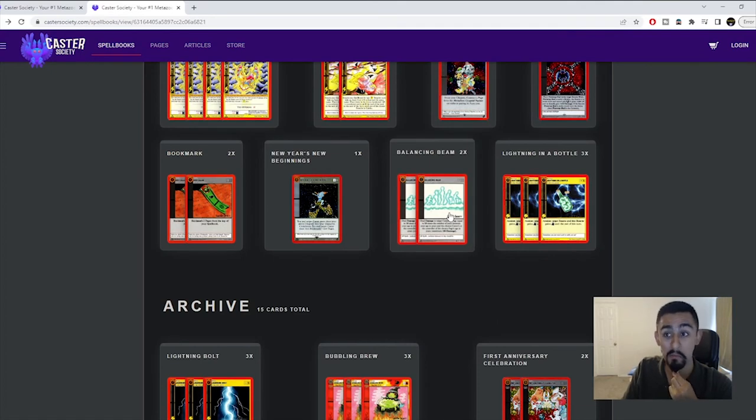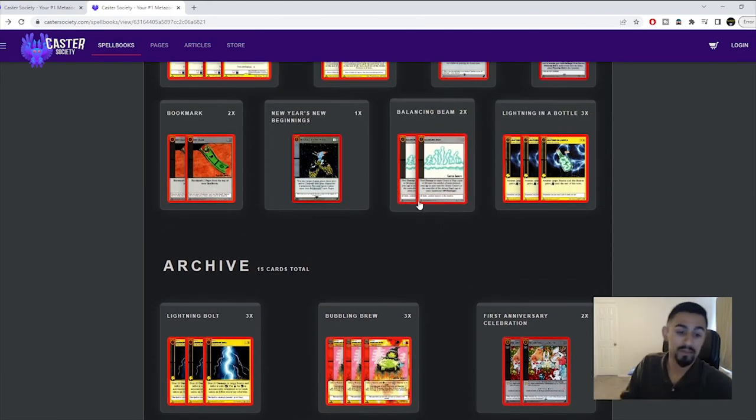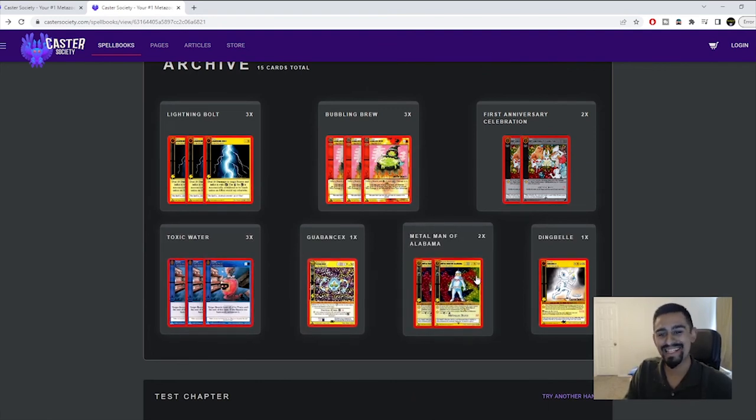Main decking Balancing Beam is really good, and side decking it could also be great — it's better than a lot of small cards in the game. If you're going to locals and know who's there, you could main deck a copy. My friend John was at locals this past Thursday main decking a copy of Balancing Beam because he's the oldest person there at about 35, and most players are around 23 to 26 — a really safe main deck call.